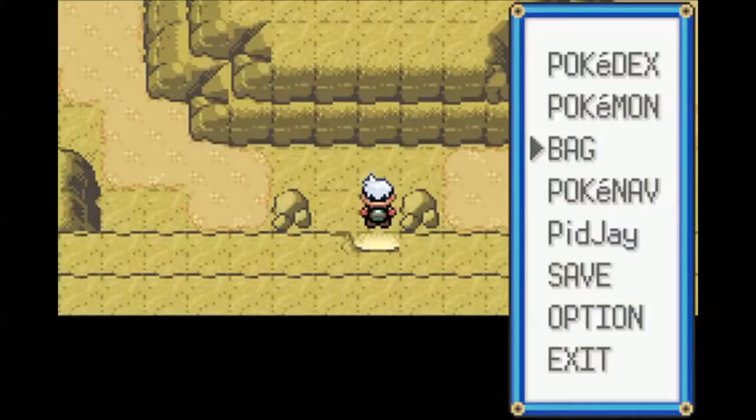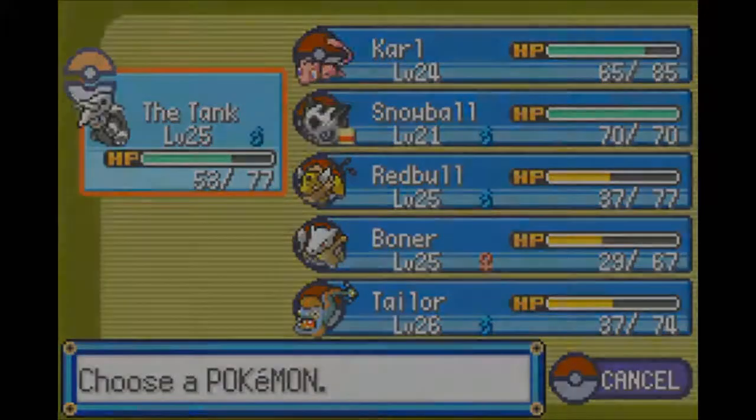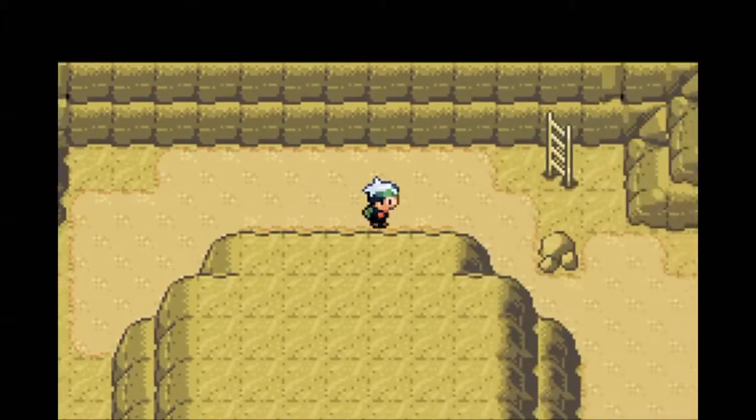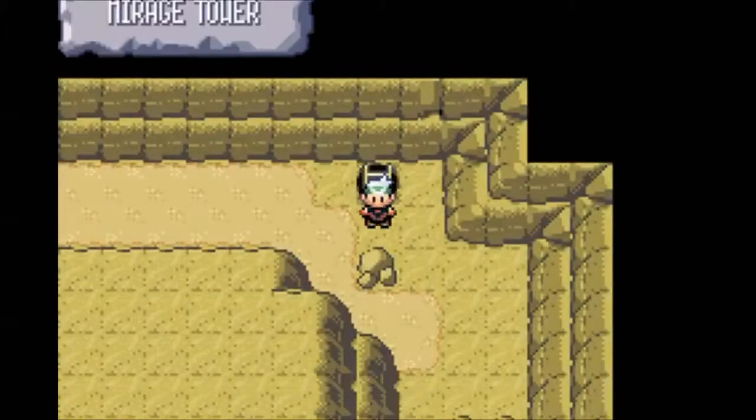It kind of just spawns randomly in the desert. I don't know what caused it to spawn. I was doing a little bit of training. My team's about the same as last time you saw it, but since it was here when I was running by, I definitely figured I should explore it. So let's go up to the top and see what's there.